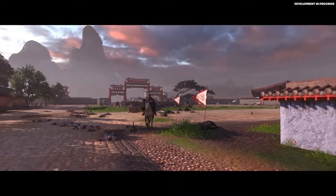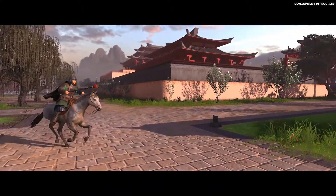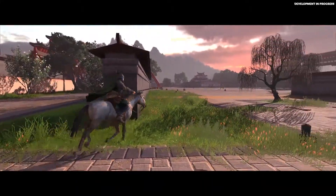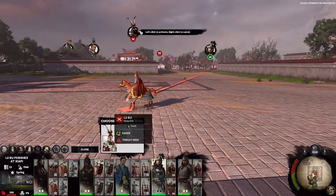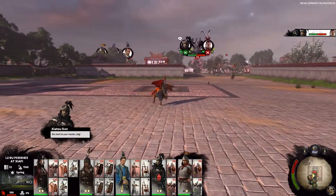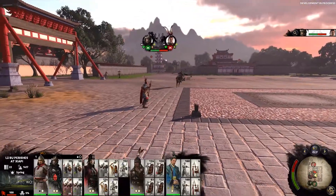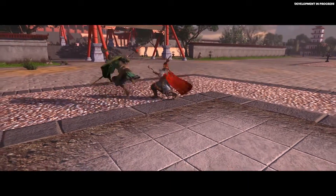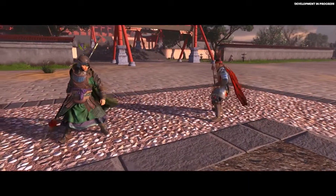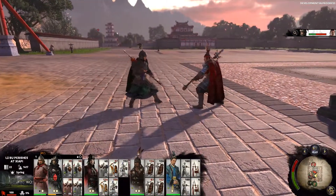Our reinforcements are led by Zhihau Dun. He was shot in the eye by an arrow in battle against Lu Bu, pulled it out with his eye still attached to the arrow, and proceeded to eat it. We are going to get him into the fight and head over to Lu Bu, who we are going to challenge to a duel. Duels are a new feature for Three Kingdoms, where two heroes will duke it out in single combat until one either dies or retreats. Duels can help you single out an enemy combatant, take them out, and turn the tide of battle.